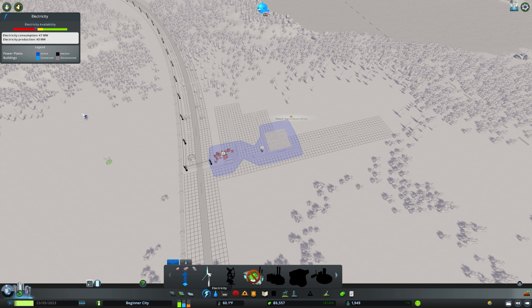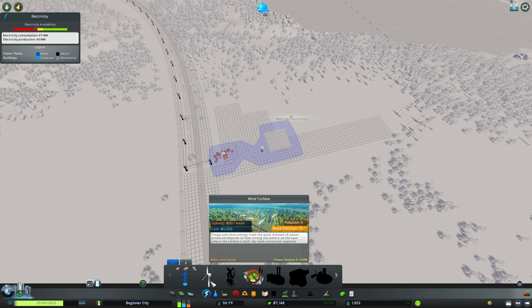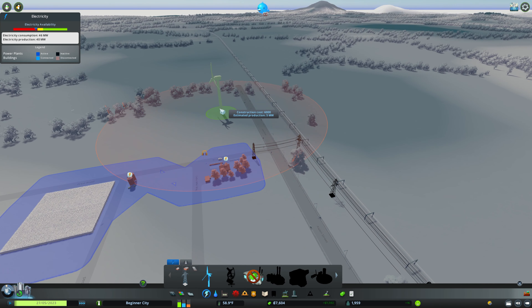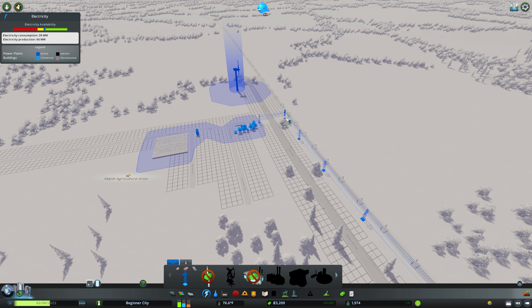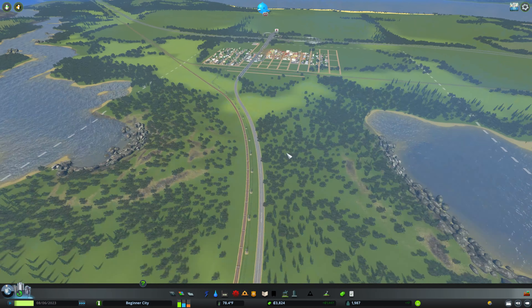It's time for a new power plant, but we have a small problem — we don't have the money for a big one. We can get a windmill right over here. It will not provide a lot, but it will provide at least something. The important thing is to make sure that it is attached to the grid. All of that should be in the grid, which will give us a tiny boost to our electricity until we can get another power plant.